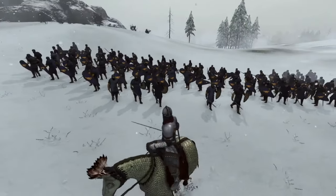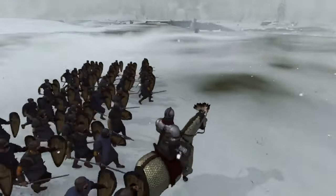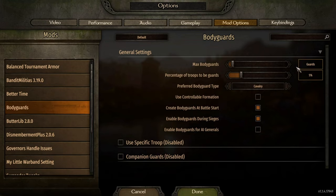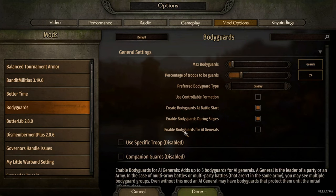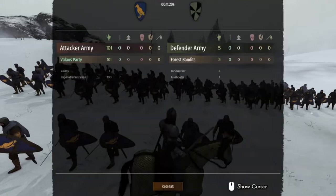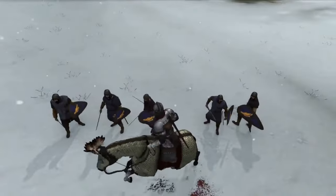Introducing the Bodyguards mod — a real game-changer for your combat experience in Bannerlord. Like in a real medieval battle, lords and leaders will have a detachment of guards to defend them during battles. Key features include a separate group of troops acting as your personal guards, detached from other formations, with a micromanagement-free experience so they won't respond to all your normal commands. You can select up to 5 guards with the ability to disband and recreate your guard detail, available during sieges both attacking and defending. You can also customise the number of guards, select different troops, and assign companions as guards.